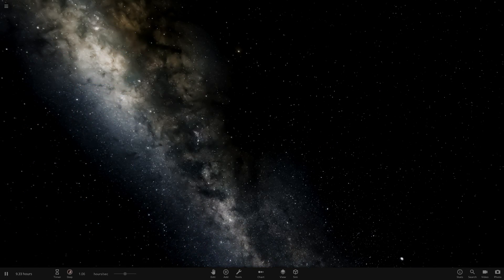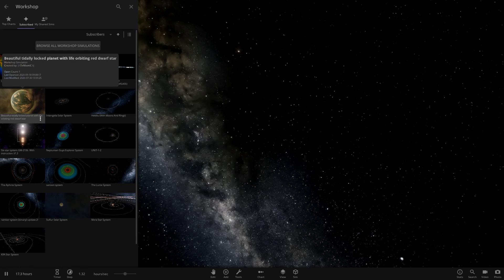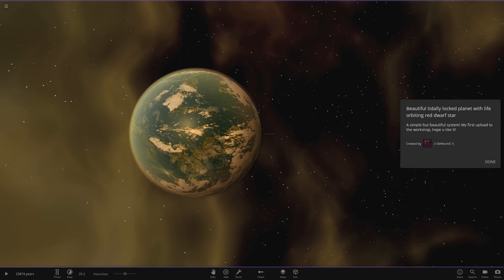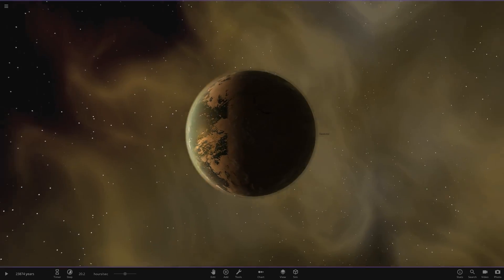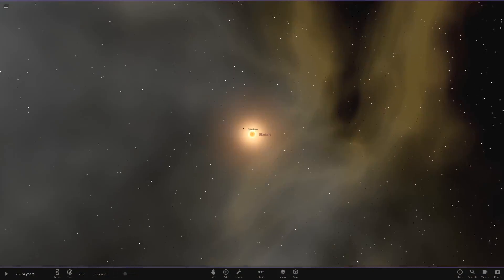Here we go — a beautiful Tidally Locked Planet. This is created by the user Demonic on Discord, as you can see on the right-hand side. It's a beautifully Tidally Locked Planet with life orbiting a red dwarf star. Simple but beautiful system — short but sweet, and it's their first upload to the workshop. Let's go ahead and see what we have.